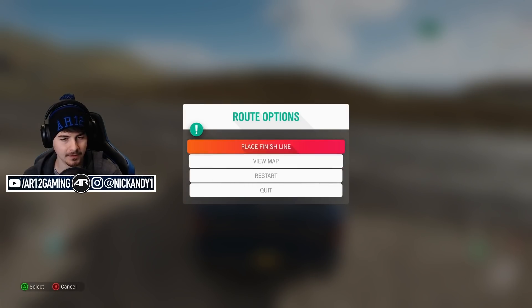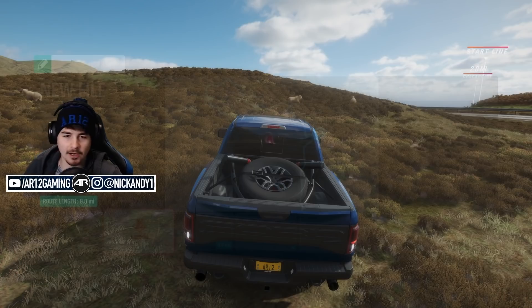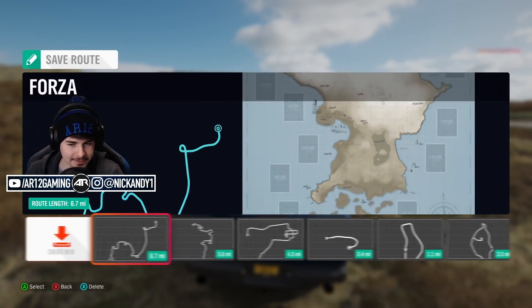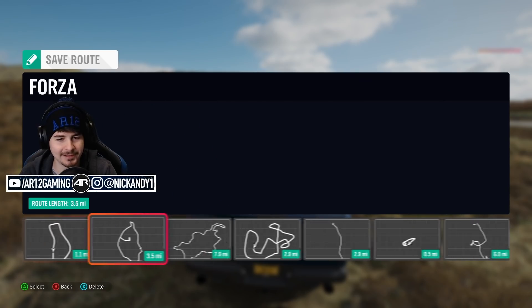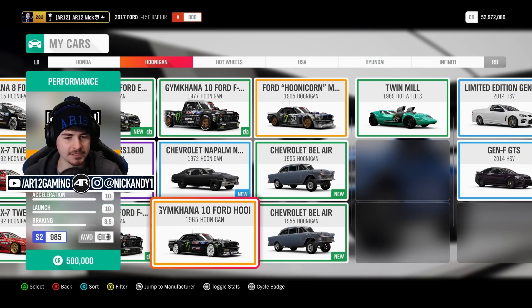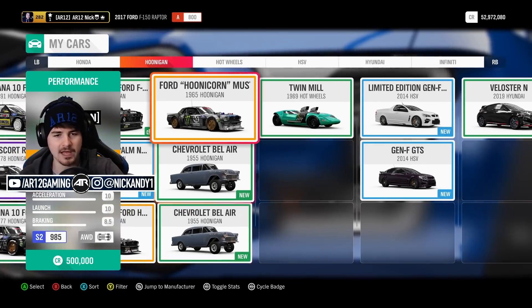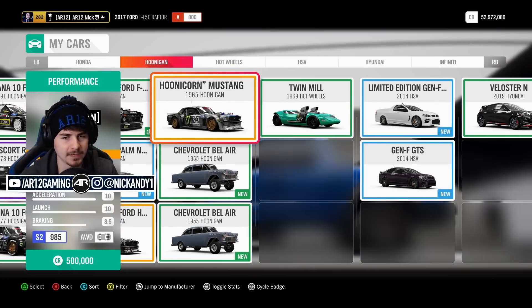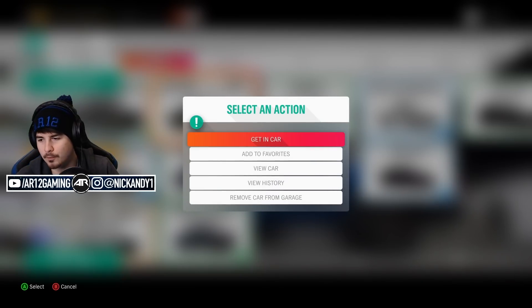Two hours later. And... finish line. Cool, we have built the track. Now we just need to go and build our Hoonicorn for this. Welcome to this glitch again. We have the Gymkhana 10 Ford Hoonicorn, however we're not gonna use that one. We're gonna use this one - the Hoonicorn Mustang. This is the V2 Hoonicorn Mustang, which is the one he actually used.